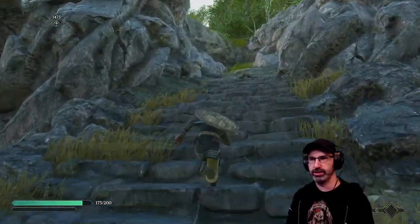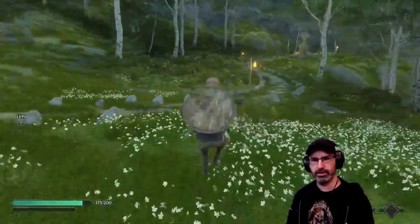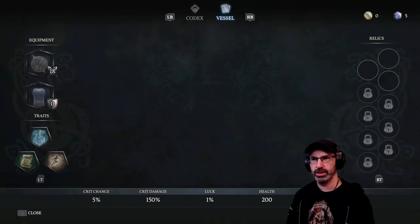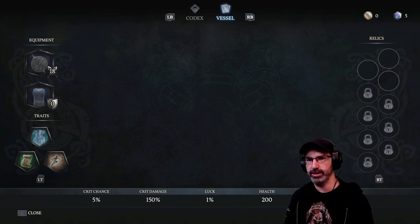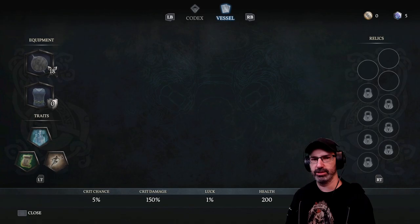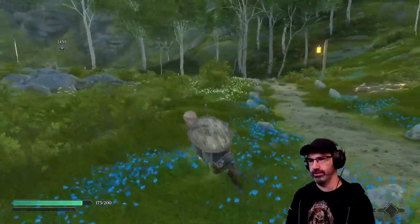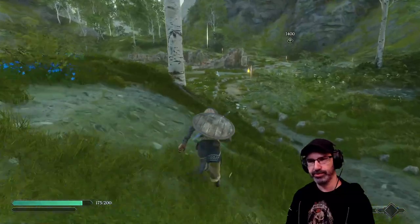We have 150% crit damage. Crit chance is 5% for this character. While frenzied, critical hit chance increased by 30%. The game is being much nicer this time around. Let's not talk about my first run, where I died at the very first camp I tried — we don't talk about that.